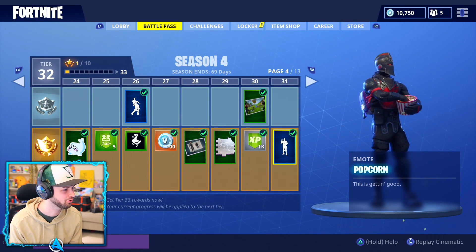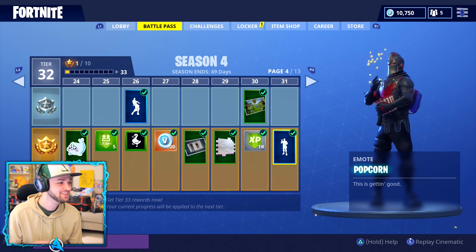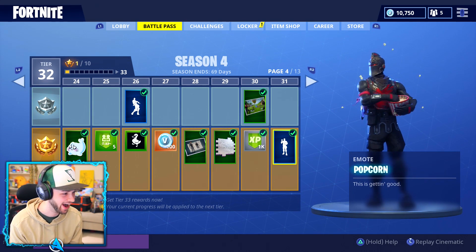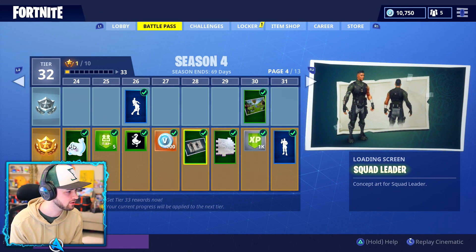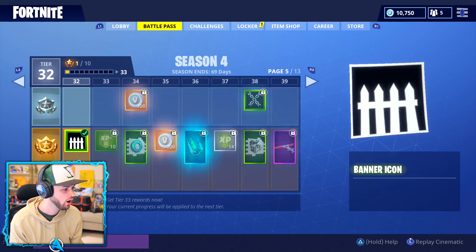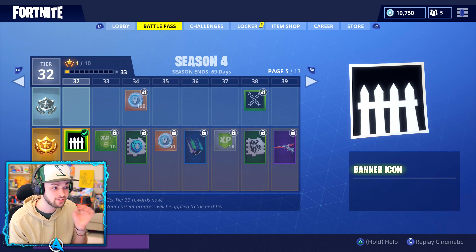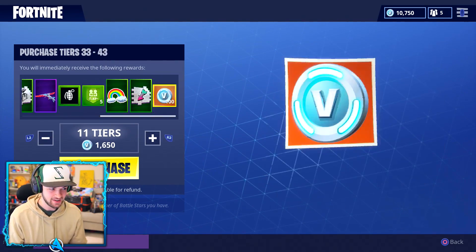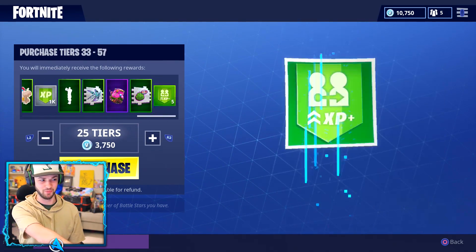We've also got the Popcorn emote — just chucking it in your face. These are looking awesome so far. We've got a few more background images; there might be a new skin — it looks like concept art for one, with everyone running towards a supply drop. Next page is where things start to require purchasing more tiers. I'm going to see how many I can buy without spoiling too much at once. Hopefully I have enough V-bucks to get all the way to the top.